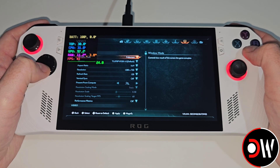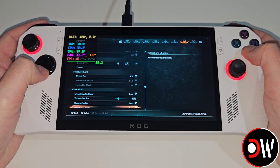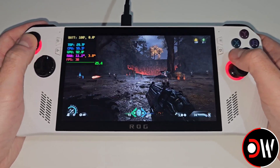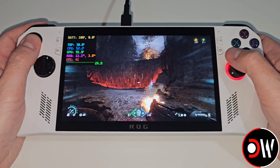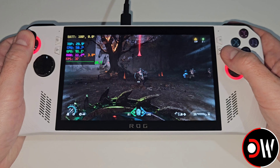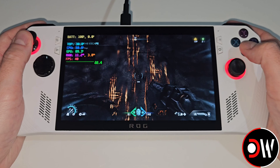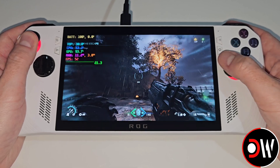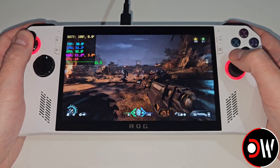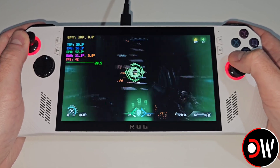Now let's quickly test Doom: The Dark Ages with the new driver. I'm just running 720p FSR performance and if we speed run through the first level, we'll see that we no longer crash during this part, which I know a lot of people were encountering. Usually when you go up here and round the corner it crashes, from what I was seeing from reports. But the game is completely playable now, and I'm sure this will be the case on the ROG Ally X as well.